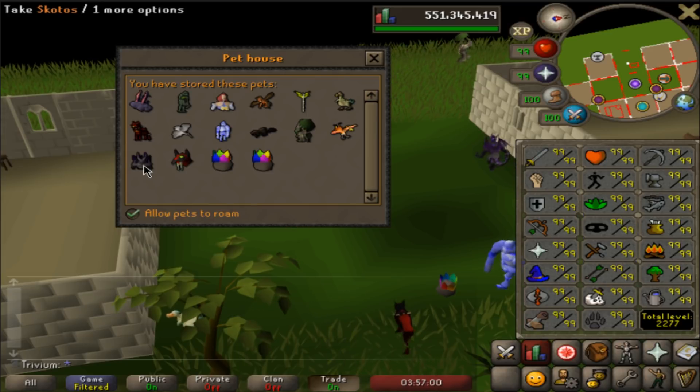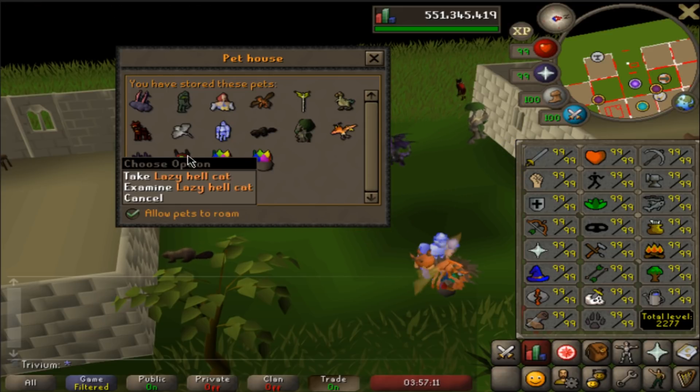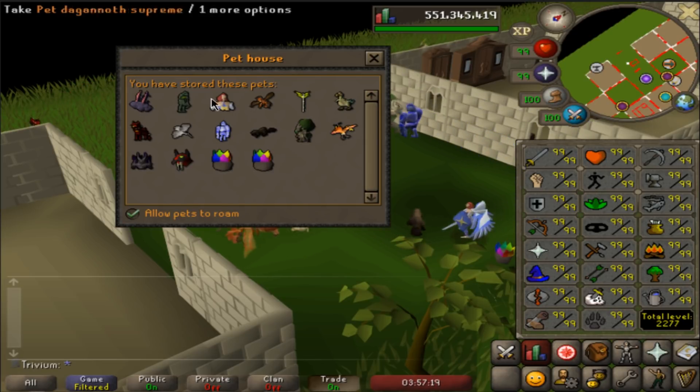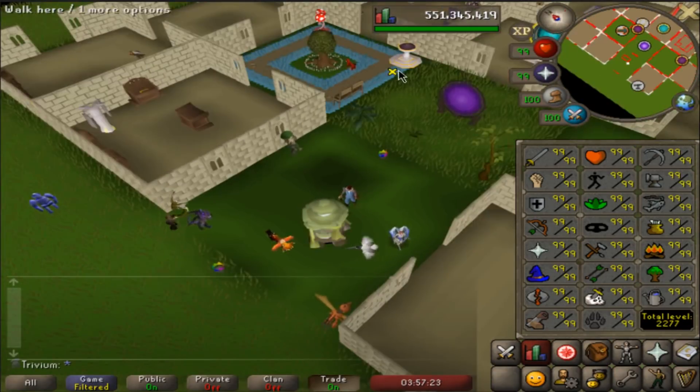Rift guardian at like 86 KC - a bit unlucky. Currently almost at 120 KC and haven't got a second one. My lazy hellcat and 2 Petrocks. So I'm pretty sure I have 13 pets total - 13 pets on the Ironman, and that's pretty good.